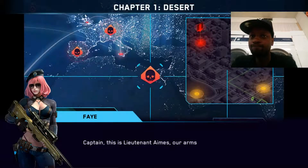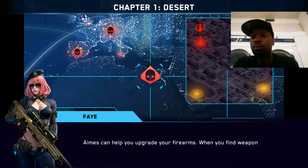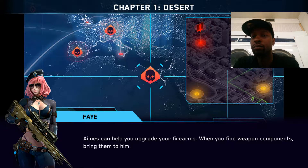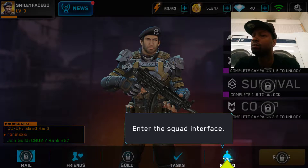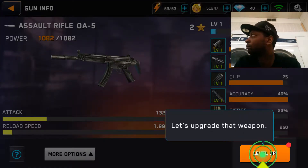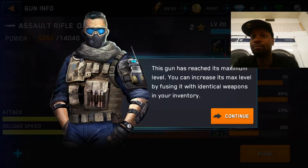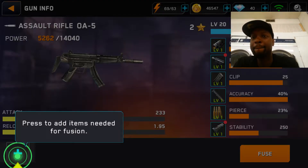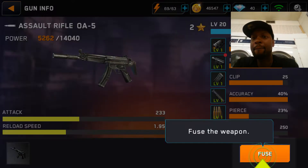Captain, this is Lieutenant Ames, our arms master. Welcome aboard. Looks like your weapon could use an upgrade. Ames can help you upgrade your firearms. When you find weapon components, bring them to him. Upgrade your weapons to increase your firepower. Enter the squad management interface. Let's upgrade that weapon. This gun has reached its maximum level. You can increase its max level by fusing it with identical weapons in your inventory. Fuse the weapons.